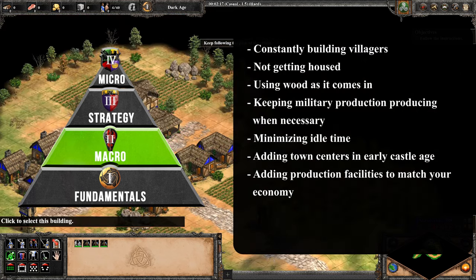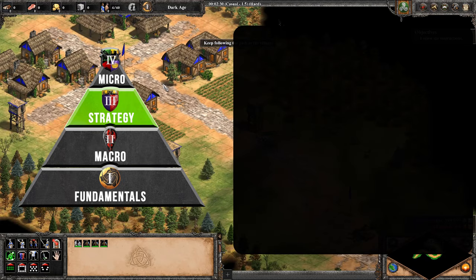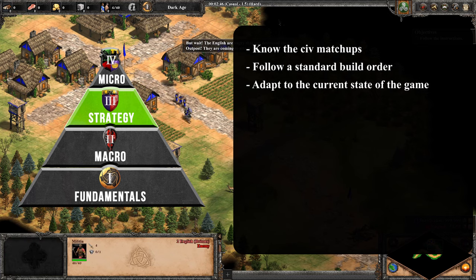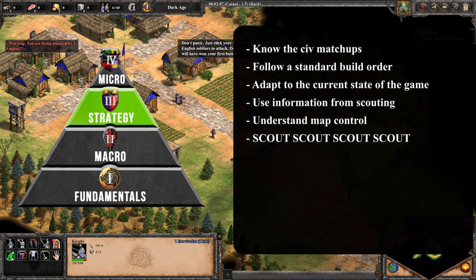The first two categories can be improved on without paying any attention to what your opponent is doing. Once you have the fundamentals and macro at a decent level, you can start focusing on more overall strategy. This means you need to know the civ matchups, be able to follow a standard build order, and adapt to the current state of the game. You also need to be able to scout properly and use the information that you get from scouting to inform your decisions. Understanding map control also helps a lot. You'll notice that scouting is very important at this phase. At lower levels, scouting is not as important, as you won't be processing as much of the information you get from scouting, since you're thinking about more important things at the time, like producing villagers and houses. But once you get to a higher level, you'll start to use every bit of information you can get.